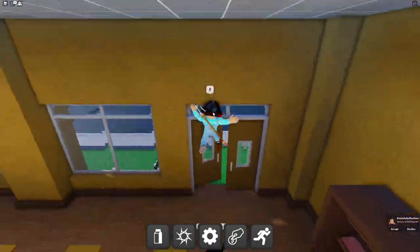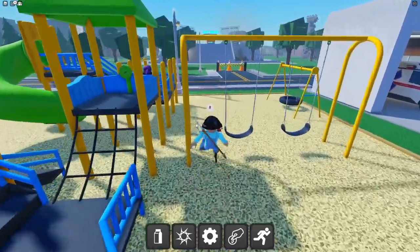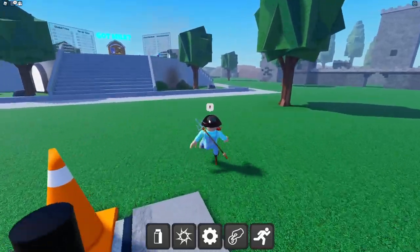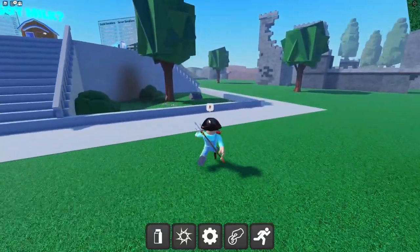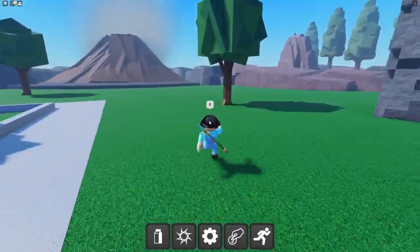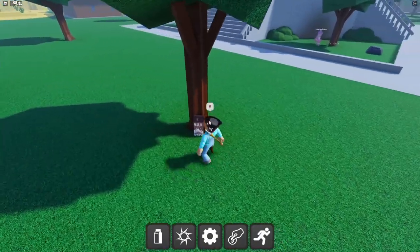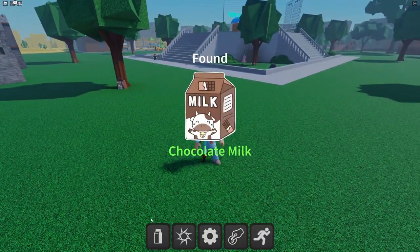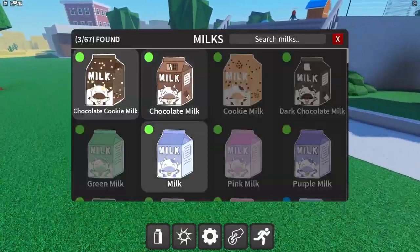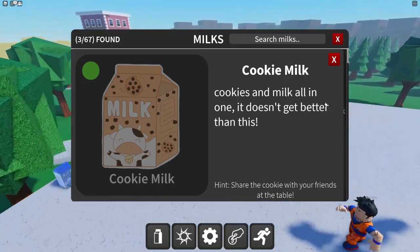Next we're going for the chocolate milk. The hint is 'sitting in the shade of a tree.' I wonder where it could be. Oh, I'm being drawn over to this tree — no way! We found the chocolate milk.